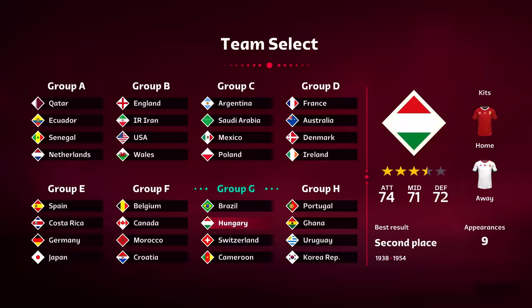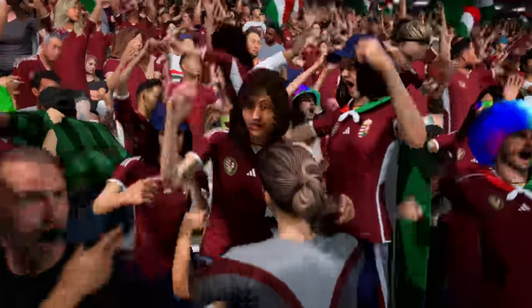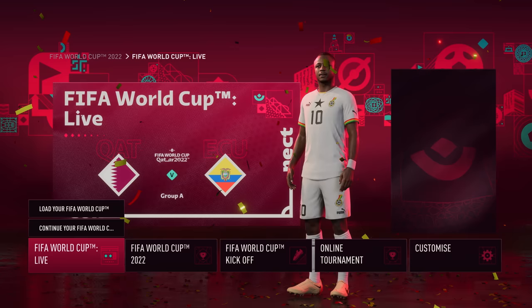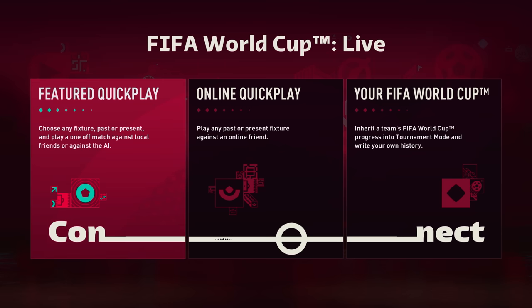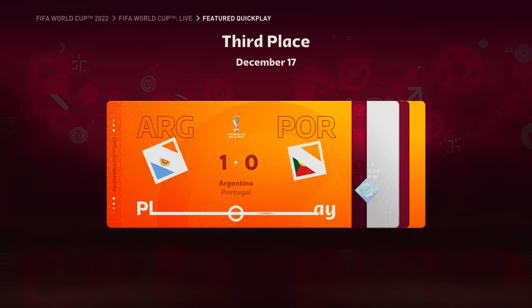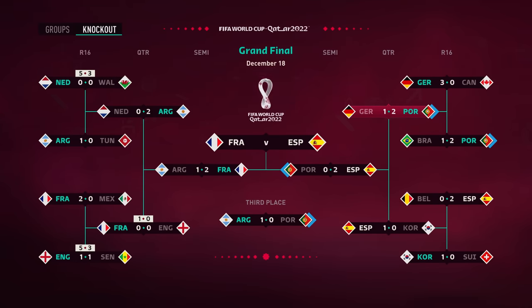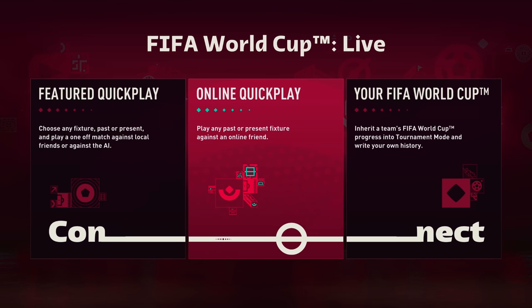So what ways will the community be able to jump straight into a World Cup match this year? They'll be able to step right onto the pitch in a variety of ways, starting with Featured Quick Play, where you can choose a past or current match date and play an authentic single-player fixture with real-life lineups against the CPU or a friend locally, as well as Online Quick Play.